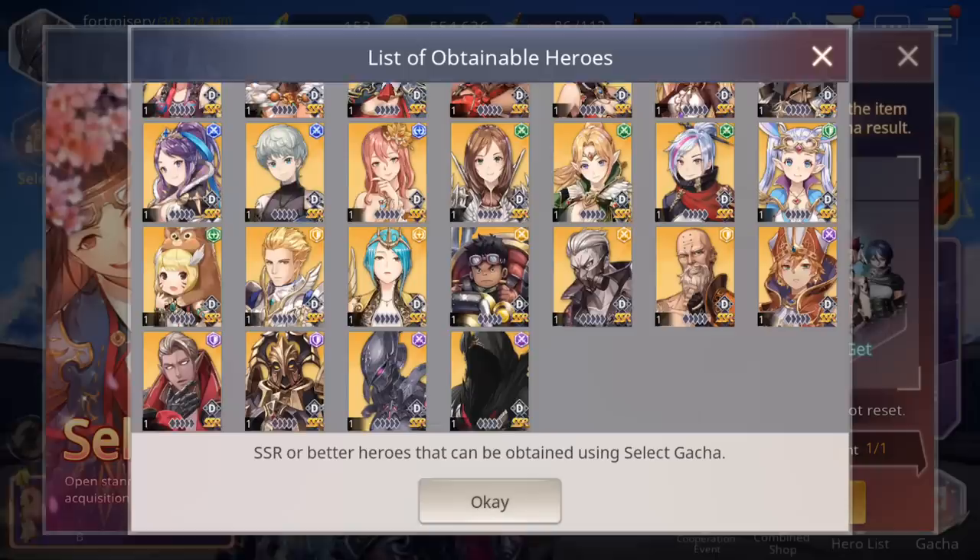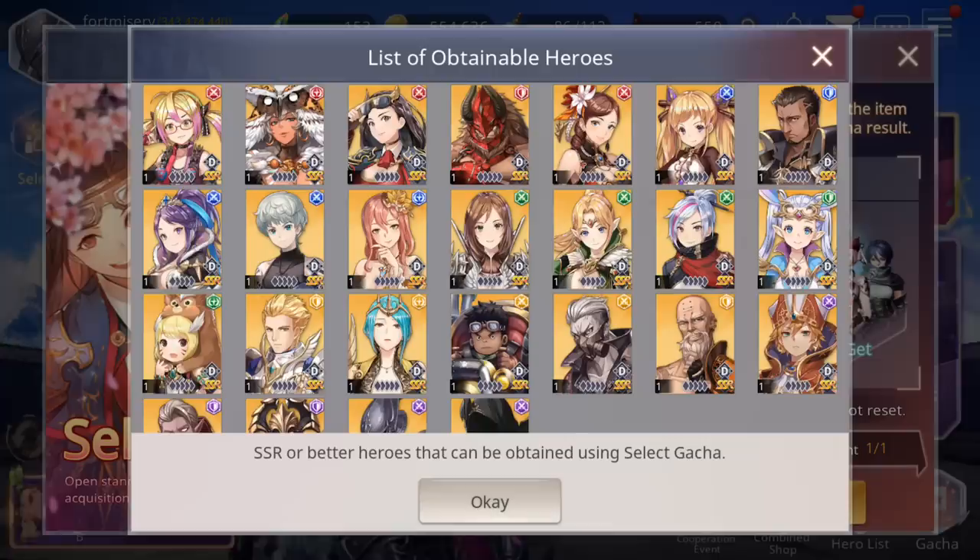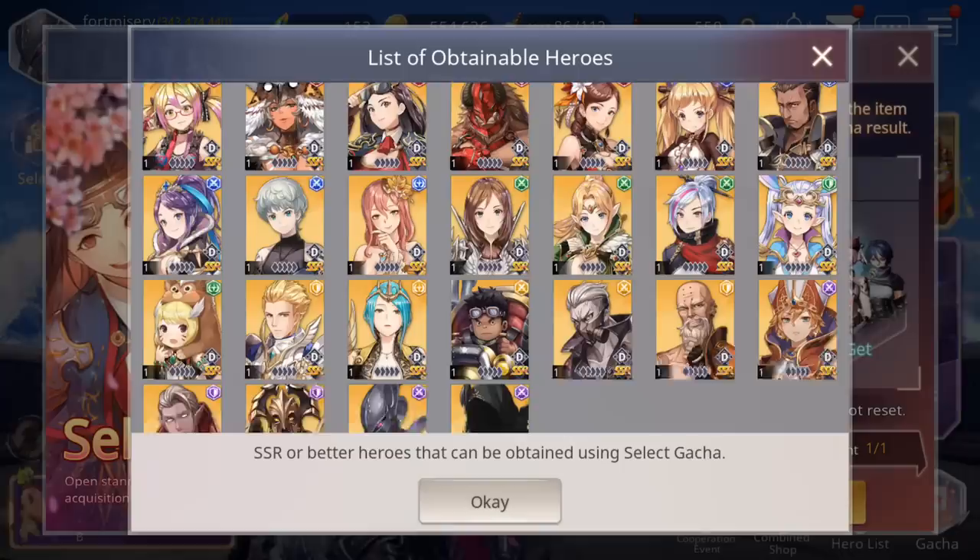I believe you can only pull one SSR in your select summons — I don't think you can get multiples. So today, we are going to be going for Tez, since we did not get Angelo or any other hero I was really looking for. But these are the lists of SSRs — basically all the SSRs — that you can pull right now on Premium Gacha.